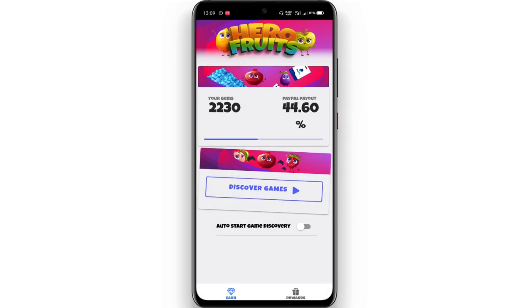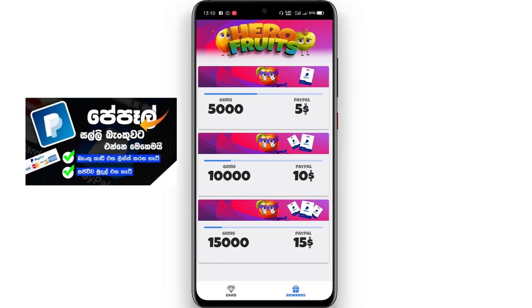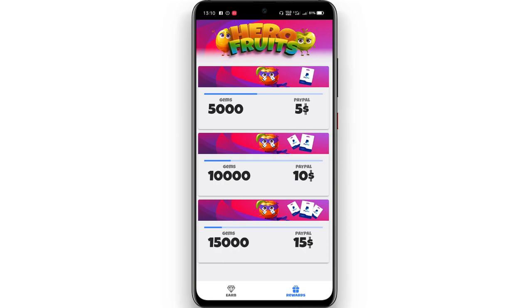So if you want to get your gems, then you can get your gems from the end of this week. If you want to get your gems, please click on your PayPal email address and submit the gems. We will create an account via PayPal. Once the account is set up via PayPal, we will pay the account for the $1.